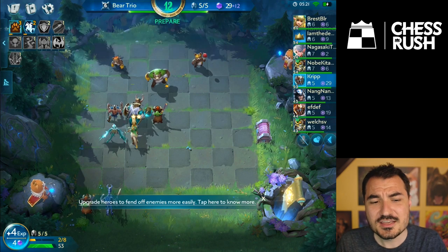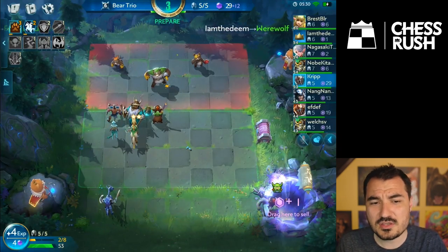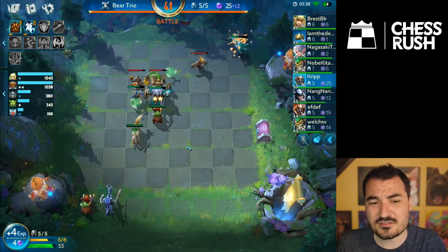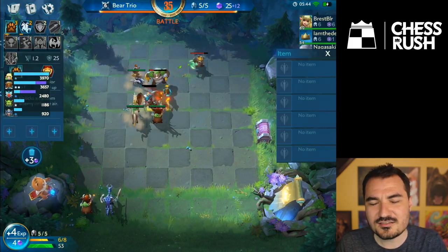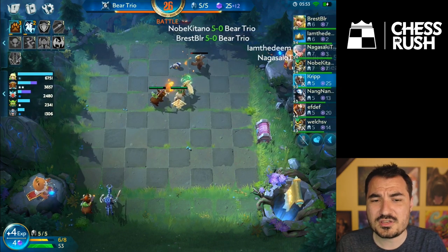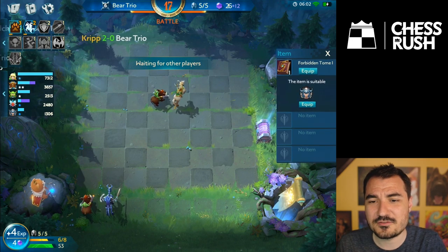Ice Tusk is the main tank there — a very nice unit with a lot of HP. One thing I've noticed in Chess Rush is you get a lot of HP when you star up units. Damage scaling can vary, but the big brute's health more than doubles when you two-star him. Units get quite a bit more tanky when starred up, much more so than in other auto chess variants I've seen, so there's extra value in rolling for copies.